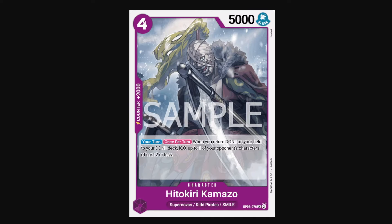Kamazo is also another playable 2k counter. It has that 5k stat line, but also a strong effect. On your turn once per turn, when you return Don on your field to your Don deck, you can KO up to one of your opponent's characters with a cost of 2 or less. The only caveat is that there aren't too many good generic minus-Don effects in this set, but if you do happen to find enough of them, or if you are running Reiju, Kamazo does hit a lot of small chump blockers in the set. And since those chump blockers will be auto-includes in everyone's deck, you'll more often than not be able to KO something with Kamazo.